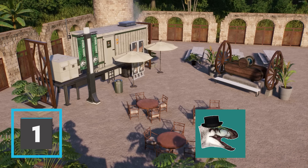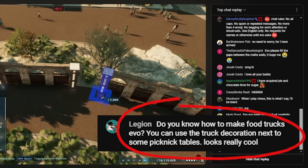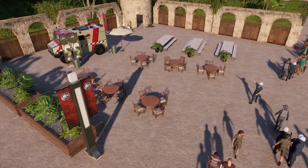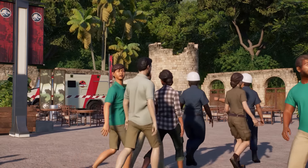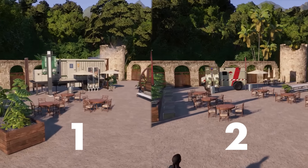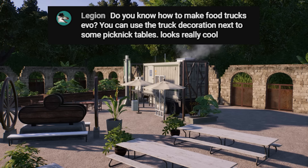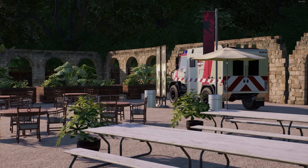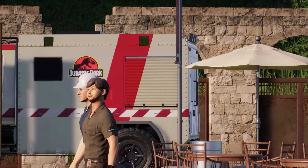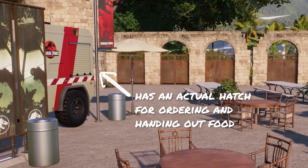The first tip is an idea of fellow YouTube park builder Legion, who popped into one of my streams to suggest a way to make food trucks. I think this is a super cute and realistic way to fill some small empty spaces in your park. I've built two versions for you: the first using the truck decoration as suggested, and for the second I wanted to try out the MVU trucks, which I probably like a little bit more, even though it is more of a hassle.